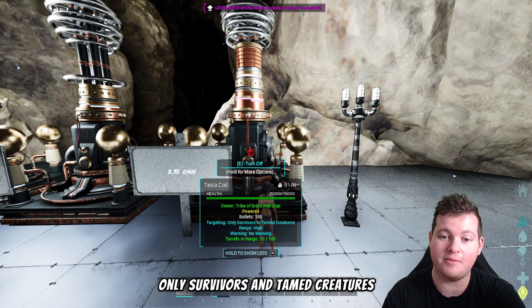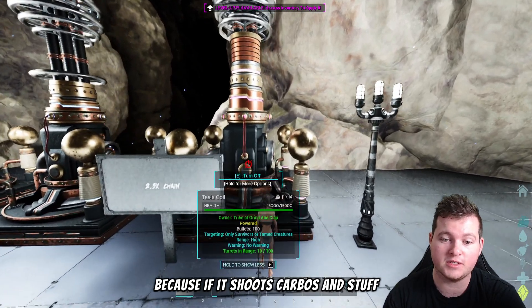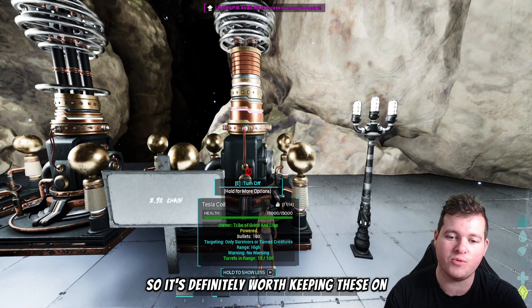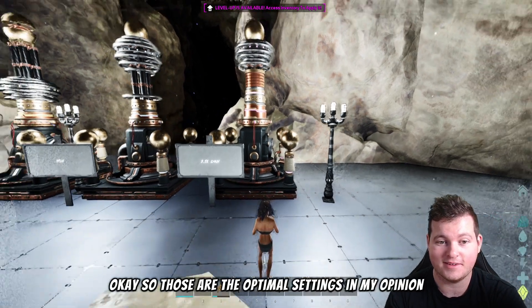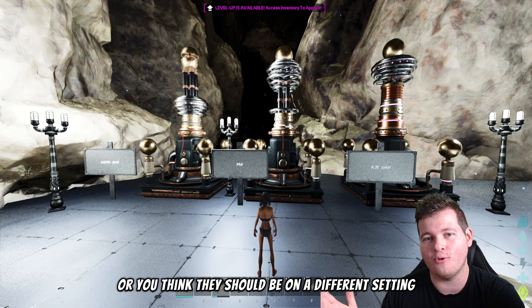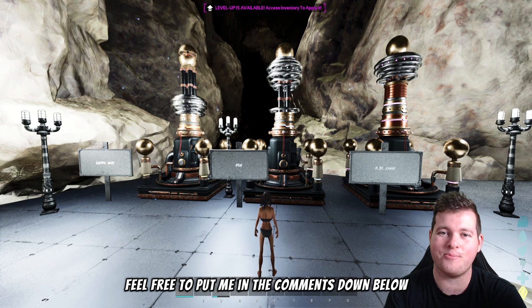For the 2.5x chain Volatile mode, keep it on the normal setting — only survivors and tamed creatures. Even if it shoots carbos and similar creatures, it still applies 2.5x damage amplification to all turrets shooting them. Those are the optimal settings in my opinion. If you think a different setting works better, let me know in the comments.